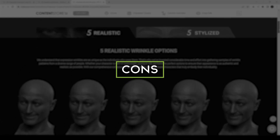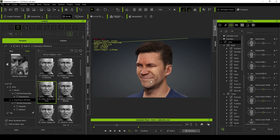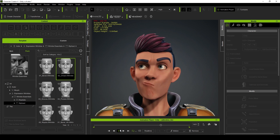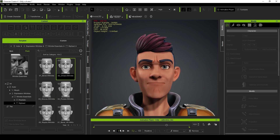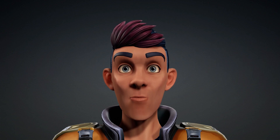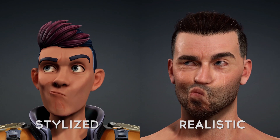The only downside I find to this pack is the price. At around $200, it makes this one of the more expensive packs on the content store, which really makes you take a moment to consider how you're going to use it. For me personally, I was looking for a more turnkey solution — multiple options to quickly choose from for my more realistic characters. If I'm not going to be using the five stylized sets, I feel like a good portion of the pack is wasted on me. My recommendation would have been to separate the stylized and the realistic wrinkles into separate packs to make the price a little bit more palatable for the end user.